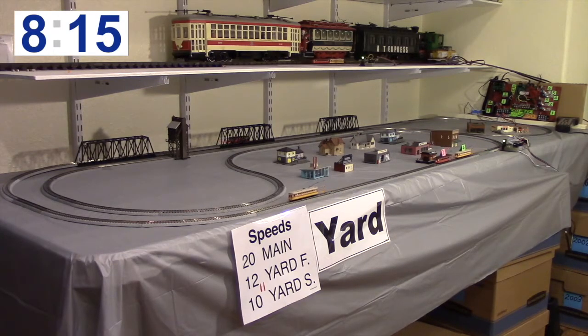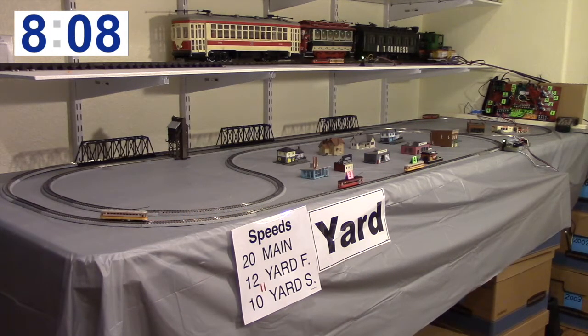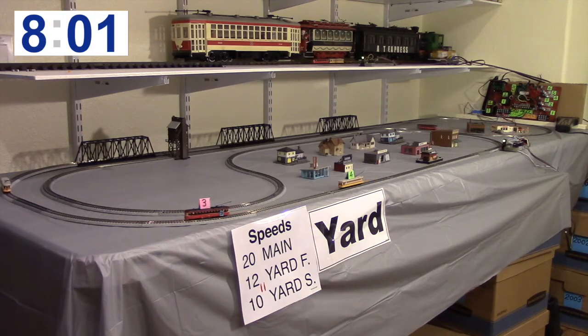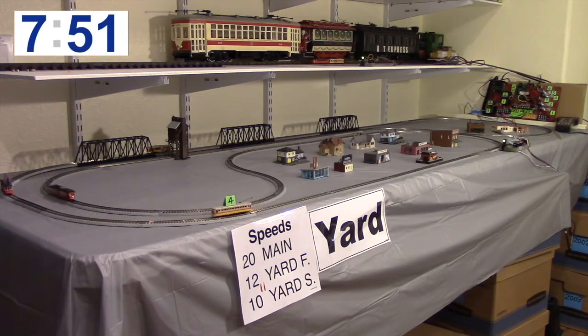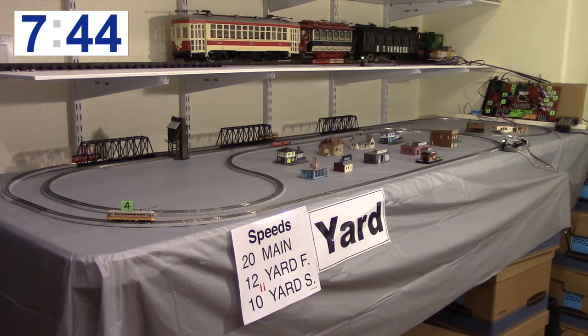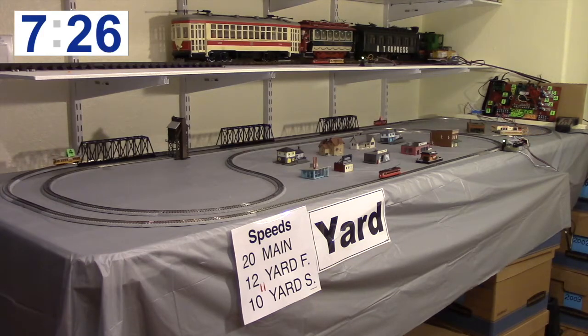Car four came across the detector and slowed from mainline speed 20 down to speed 10 — you can see it creeping along. Car three in front of it is going slightly faster, and car two is entering the first of the bridges. The red car, number one on the inside, is running at mainline speed 20 heading for the detector. When it crosses, car number two — the yellow car at the far end — speeds up to 20, which you can see it doing right now in front of the control panel.